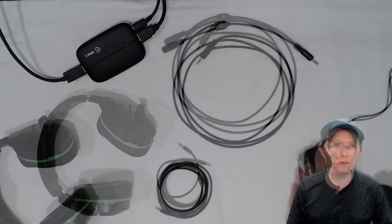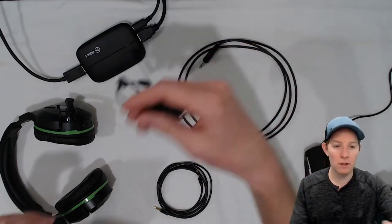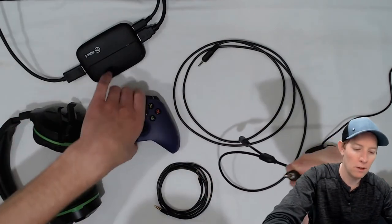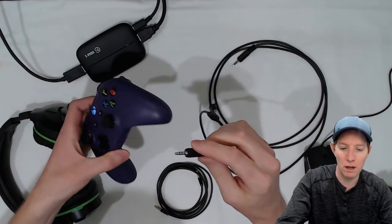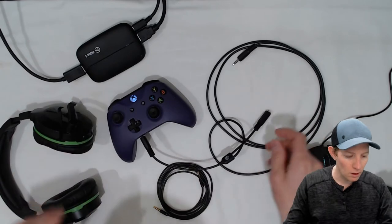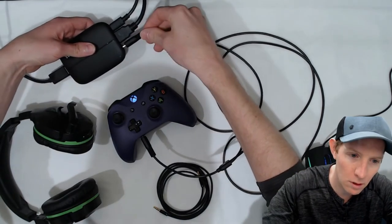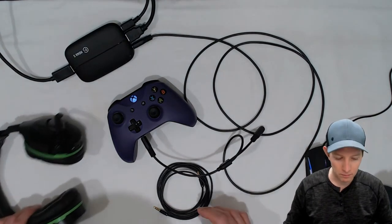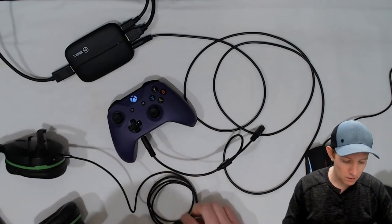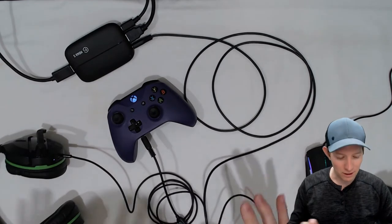This is how you put everything together. First, you have the Elgato Chat Link cable — this is the short end. You're also going to need your controller. Plug the short end into the bottom of the Xbox controller, then plug the long end of the Chat Link cable into your capture card. Then take the aux cable with the three black rings and plug it into your headset, and plug the other end into the Chat Link cable.